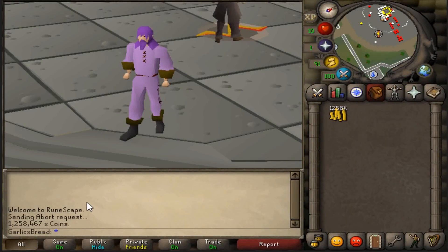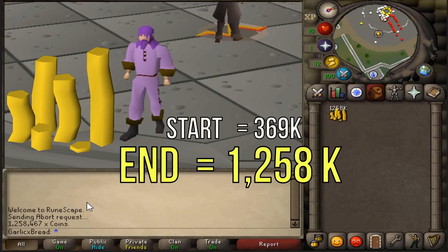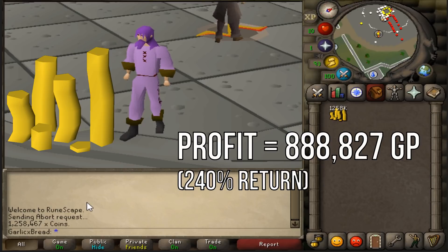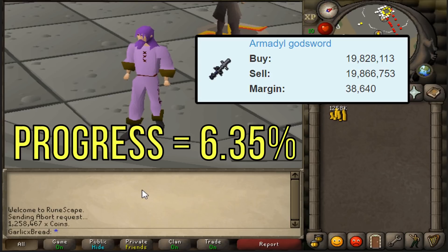That marks the end of episode 4 of Flipping from a Bronze Dagger to an AGS. This episode we started with 369k and finished with 1.25 mil, for a profit of 888k. With an AGS being worth 19.8 mil at current prices, we are 6.35% of the way there.